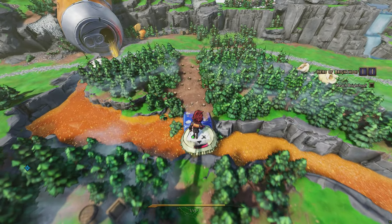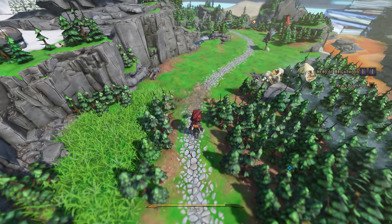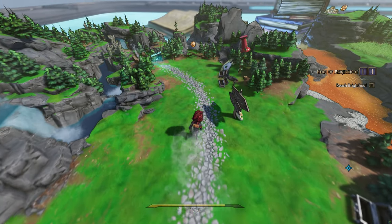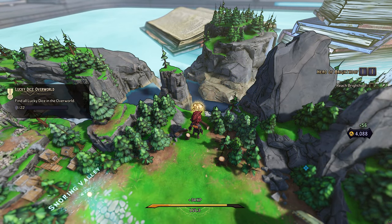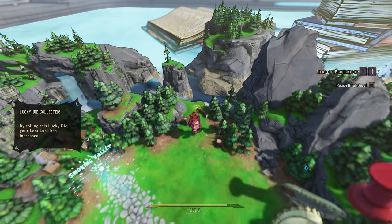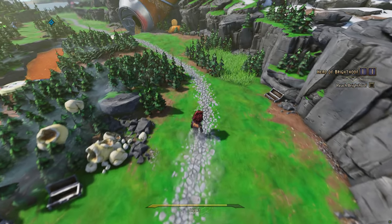Alright let's keep going. I'm gonna go over here to the right where we started because there are these dice on the map and they actually give you luck — Lucky Dice. By rolling this lucky die you increase your luck basically.